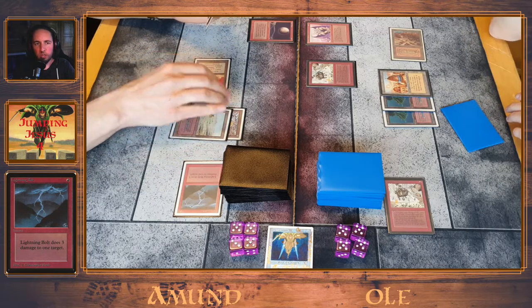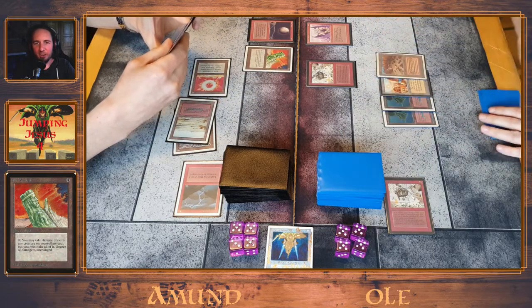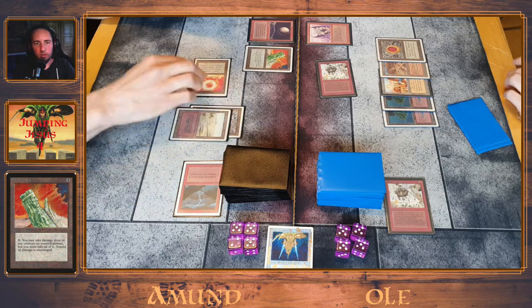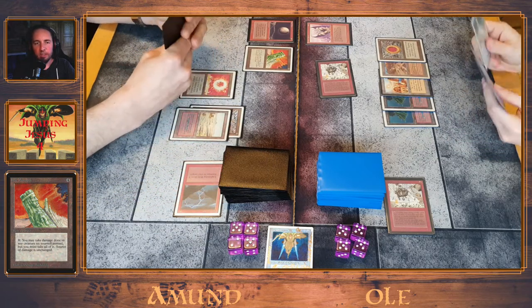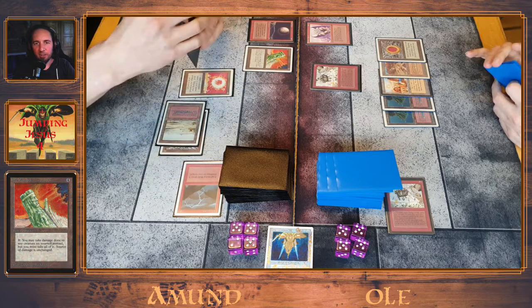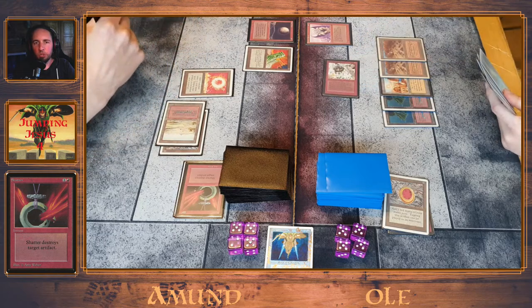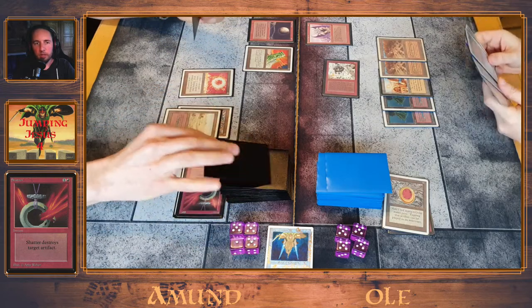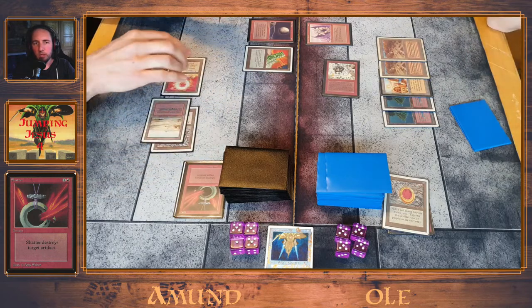Amun found his first land. Jade Monolith — that's a card I have never seen played! That's cool; he can protect his Ali with that. So cool to have some spicy one-offs, I like it a lot. Shatter on the Mox Ruby — I'm not sure that was necessary, because he already has five mountains.